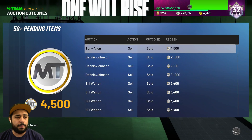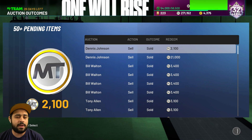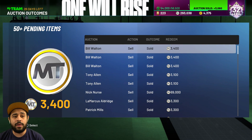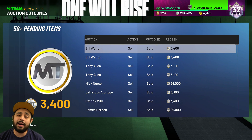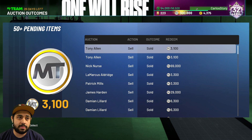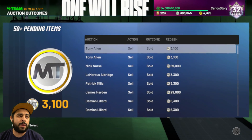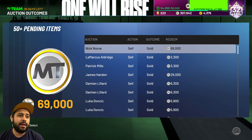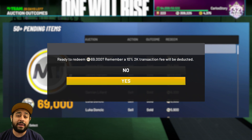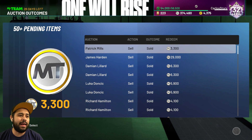We got Dennis Johnson, which I accidentally sold cheaper than I should have, but it's okay. Definitely go for those Rubies — you can make a ton of MT. Any Ruby that has a challenge tied to it is going to have value. We got 300K already. Tony Allen's selling for 3K. I pulled this Nick, probably one of our better pack openings — he sold for 69,000 MT. You love to see it.